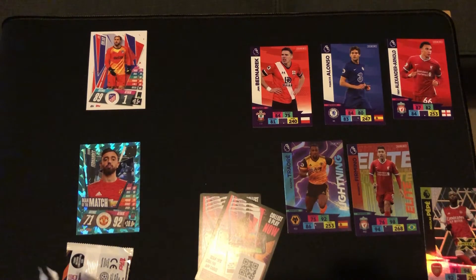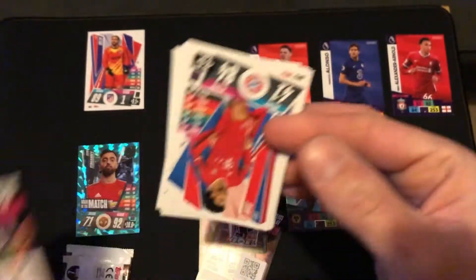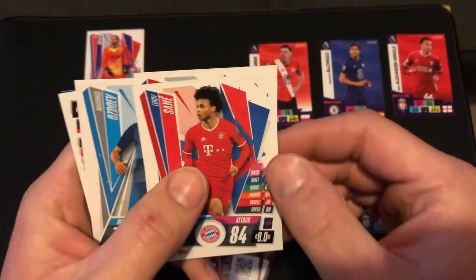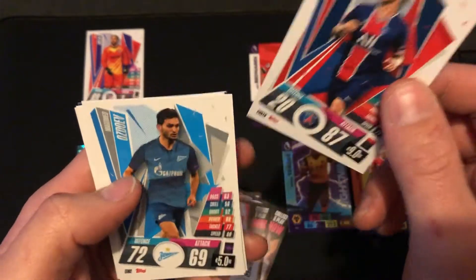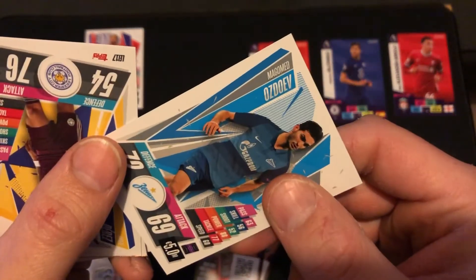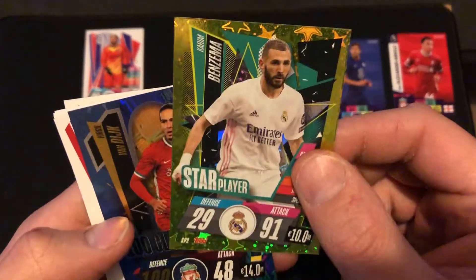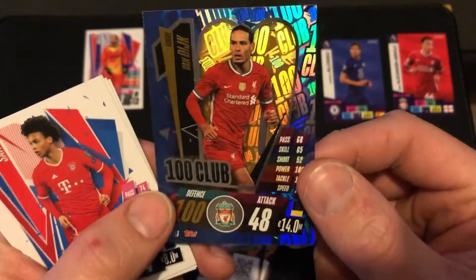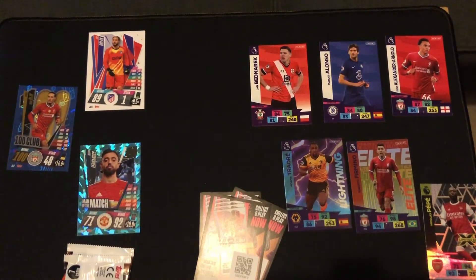So we have got our third Match Attax pack. We have got Leroy Sane — not bad. Icardi for Paris Saint-Germain. Pires from Leicester. Martial there for Manchester United. And a star player — absolutely brilliant — he's definitely going in the squad: 100% Club, Virgil van Dijk. Not even up for debate.